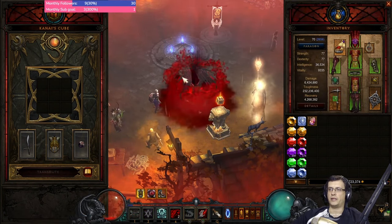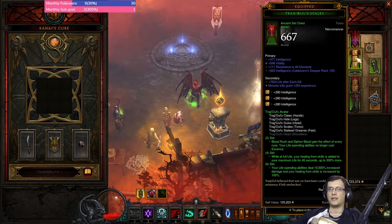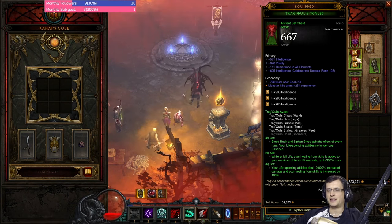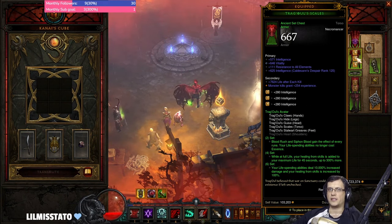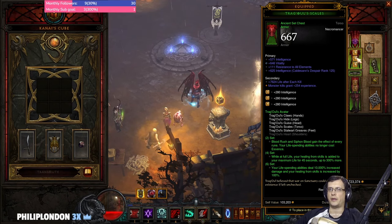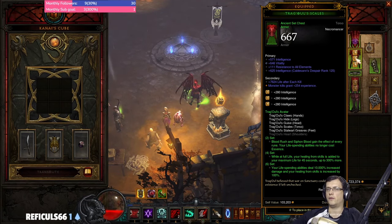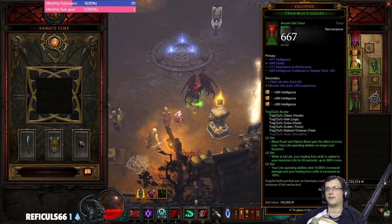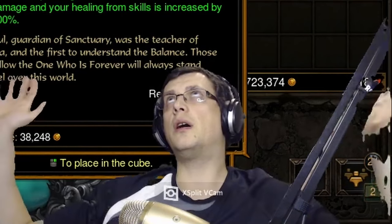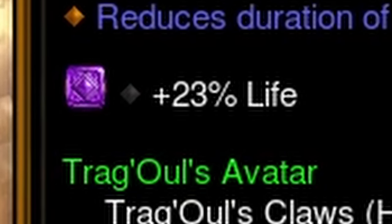For stat gems, go Intelligence — Topazes. You can go Rubies or Emeralds for more armor, but Intelligence is a double win: it's big toughness because of resist all, and it boosts your damage a lot. I'd say go for Topazes. In the helm, for this build we don't need cooldown reduction, so we can easily go with a life gem — an Amethyst — which scales very well with Dragul. In the weapon, go Emerald.